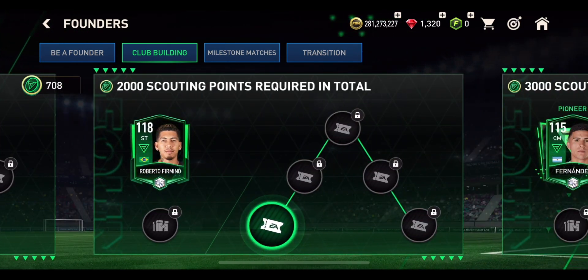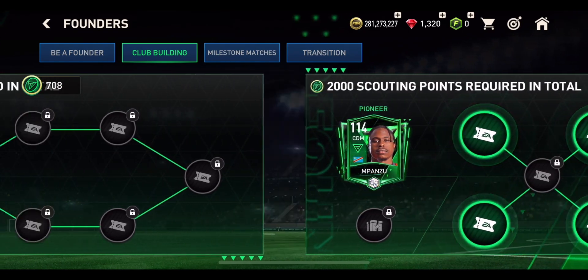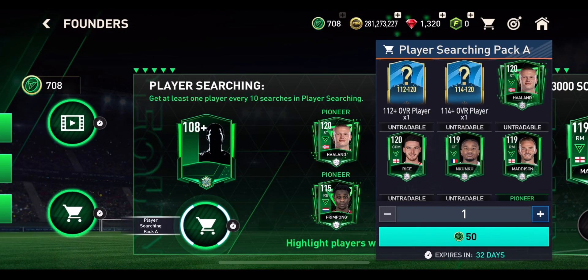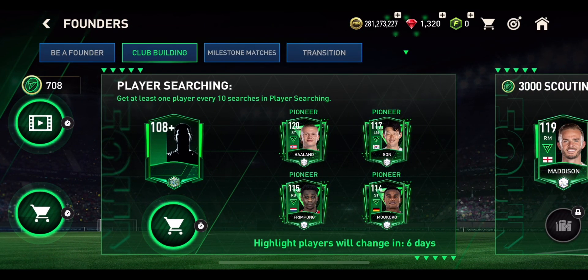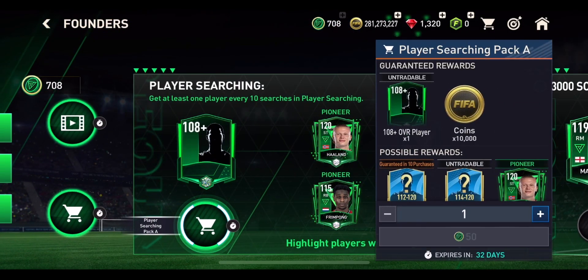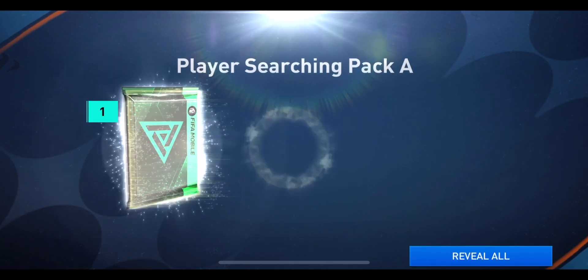In the Founders event, we can spend our tokens on these guaranteed players — you've got Maddison, Roberto Firmino, and then some pioneer players which carry over into the next season. But I thought it'd be fun to open up these packs instead. They have a slight chance of getting some of the players, some of which will be pioneer players, and after opening 10 you get a guaranteed one of four. If we can pull Haaland, that'd be absolutely ridiculous.